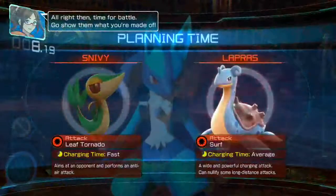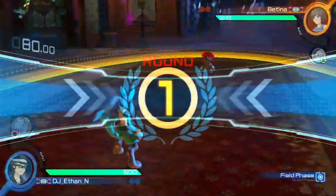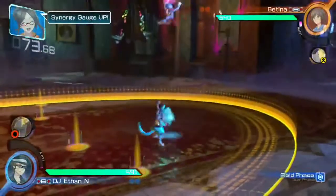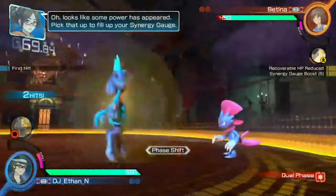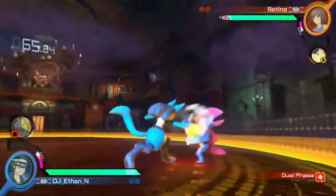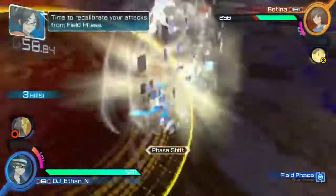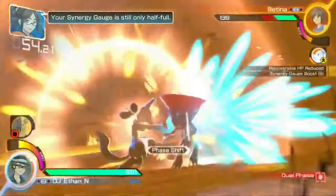Alright then, time for battle. Go show them what you're made of. Round 1. Once your support gauge fills up, you can call in a support Pokémon for help. Synergy gauge up. Looks like some power has appeared — pick that up to fill up your synergy gauge.